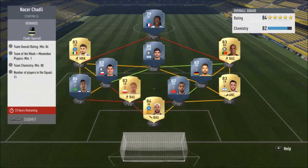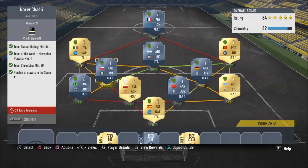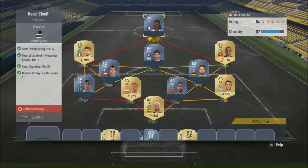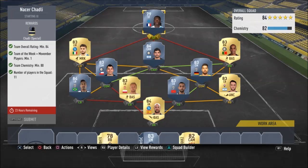This is the squad I managed to build. You need an 84 rating and at least one Movember or Team of the Week player. I'd recommend getting a Movember player because they go for slightly less. This is the team I built — it would cost maybe around 30k.